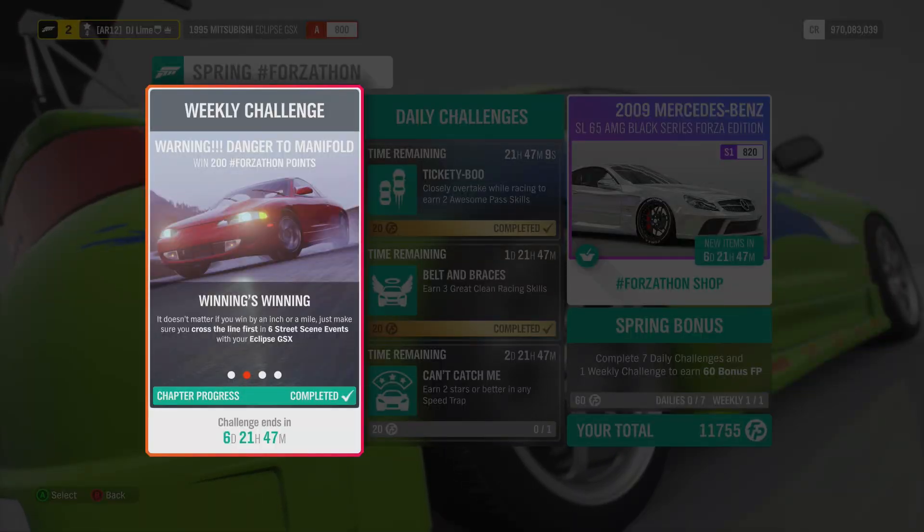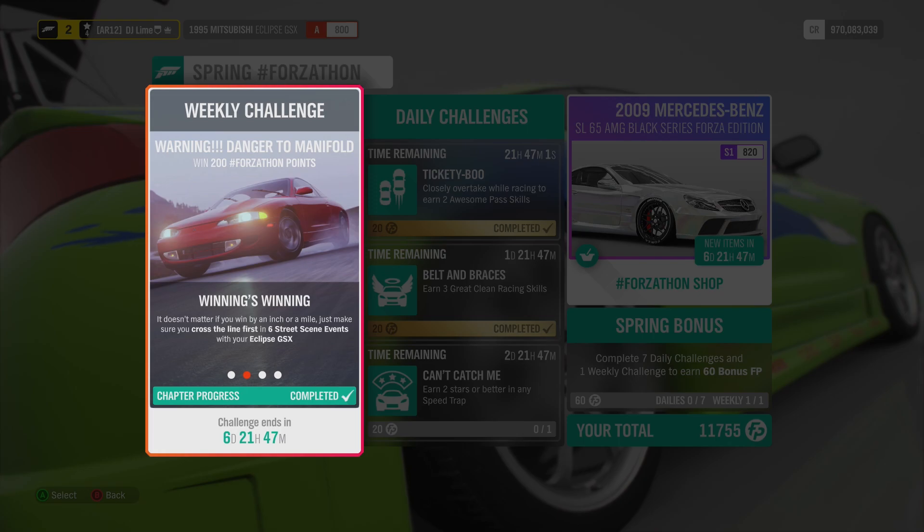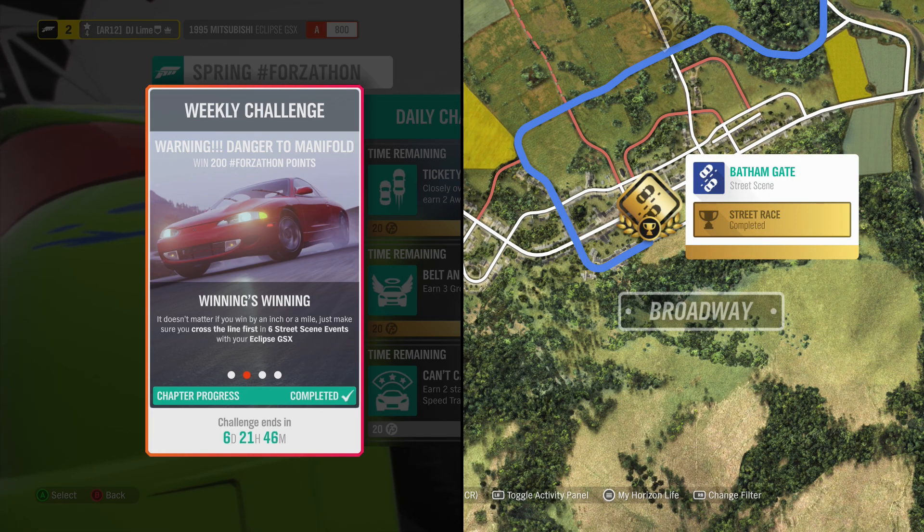For the second challenge, you need to win 6 street racing scene events while using your Eclipse. There are no shortcuts in this challenge, meaning you cannot use custom routes. You will have to use the races that Playground has made across the map, so go find one of those events and make sure you win every race.